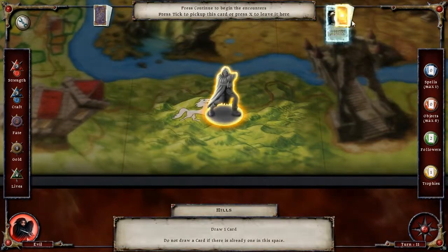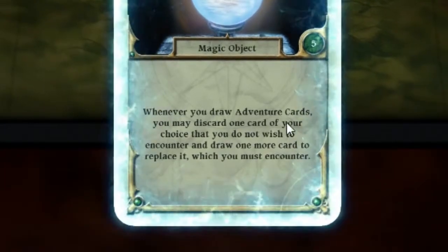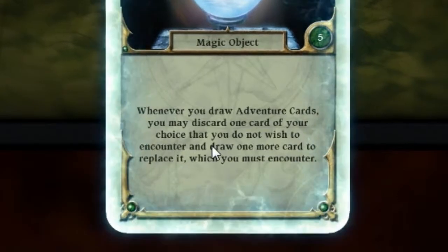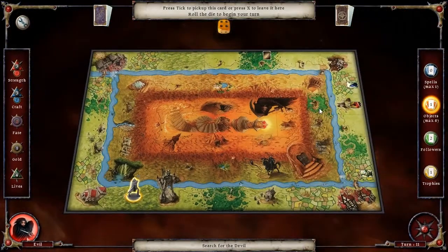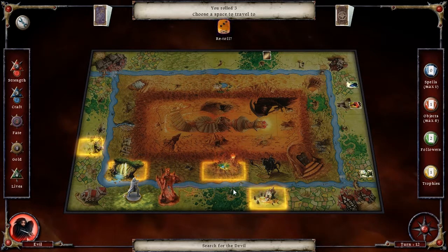Let's head over to these hills. Orb of Knowledge — oh my god, awesome! Whenever you draw an adventure card, you may discard one card of your choice that you do not wish to encounter and replace it. Awesome! One of the more powerful abilities ever.